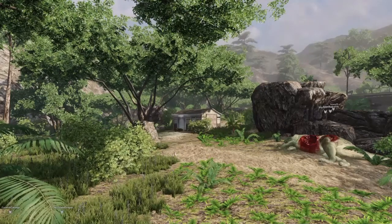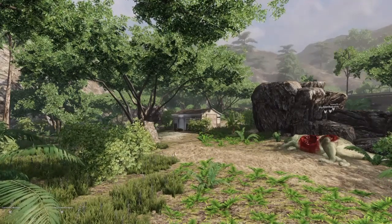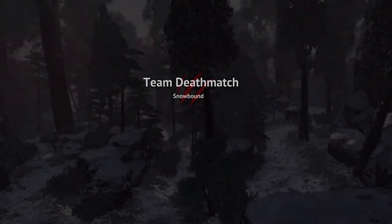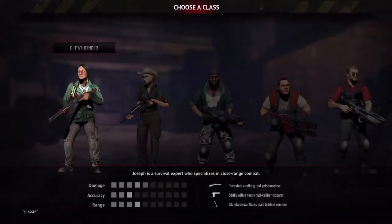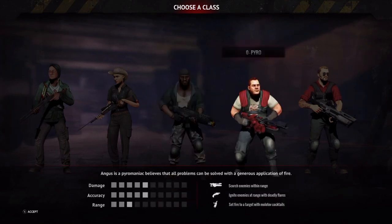The online modes include survival, Get to the Chopper, team deathmatch, and a free roam, which is just a sandbox where you walk around. Team deathmatch is probably the mode with the most players right now, but on the PlayStation 4 there aren't many players at all, so you're limited to what you can find through the server browser, and the ping times are high — a lot of games have ping times over 100 milliseconds, so consider that if you're going to purchase this game.